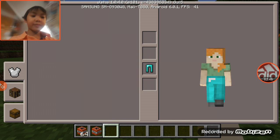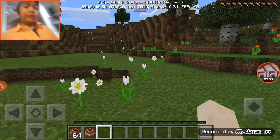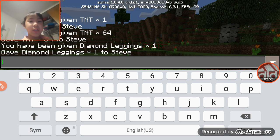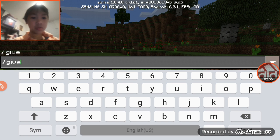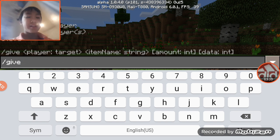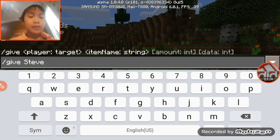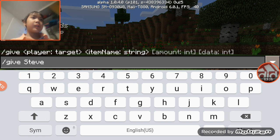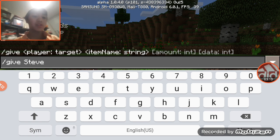Look at that! If you want a potion you have to go like this. If you want a block you have to go like this — sorry about that. If you want a redstone block, you have to do this.